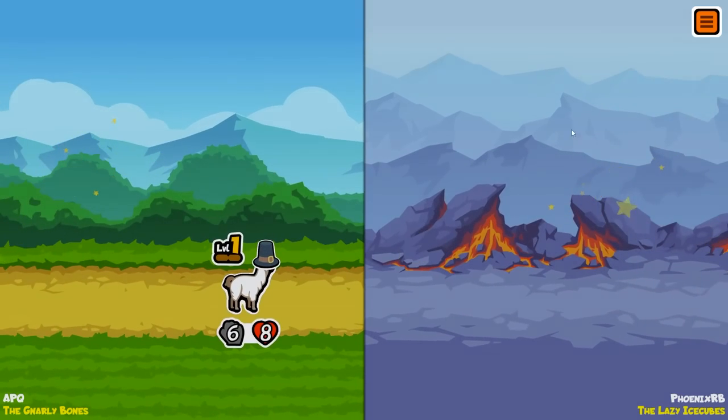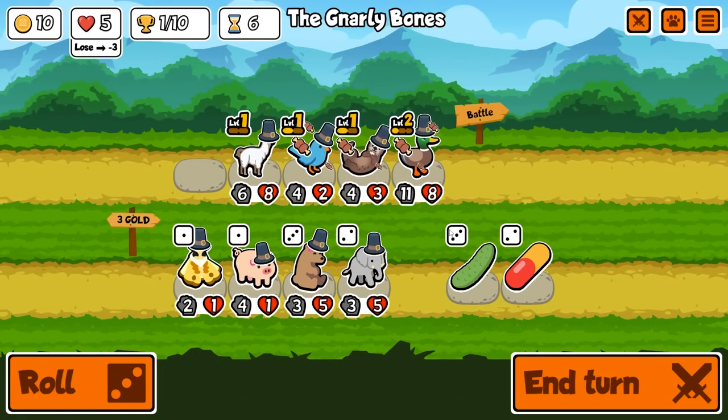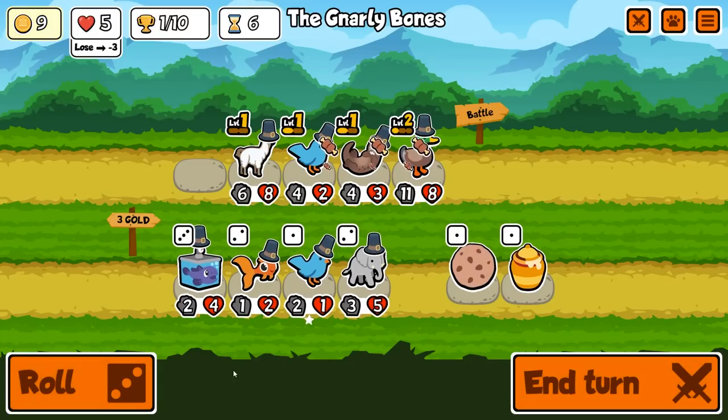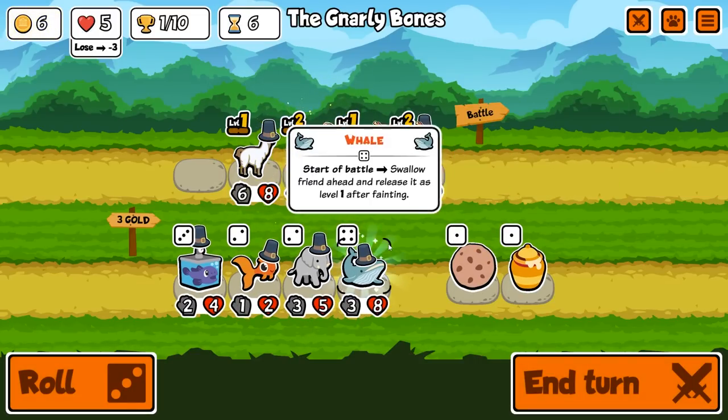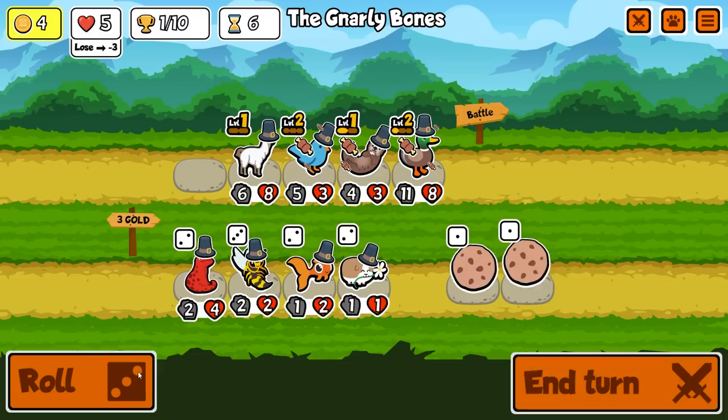That guy's got a llama as well. It's all about llama positioning, man — just need to get lucky with that positioning. I forgot to put a cucumber on him to give him some HP. Let's get a level two bluebird for now — the rest of this store is kind of stinky.